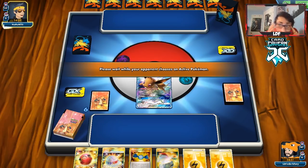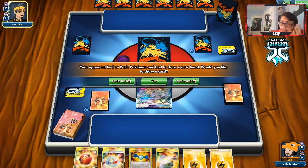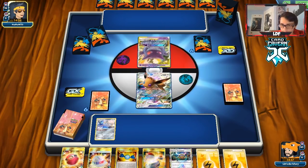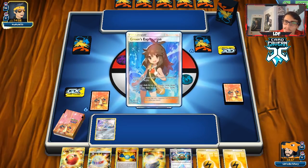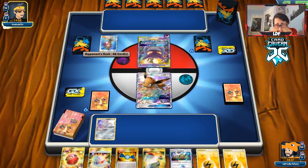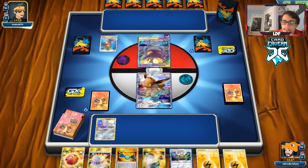I slap a Choice Helmet on and then go Cherish Ball. Oh, they're playing Gengar and Mimikyu — that's actually kind of bad for us because we play a lot of trainers in this deck, maybe 50-60 percent of our deck is Items. We get a good top deck. This matchup might be a little tough. The scary thing is they have healing, and they can Alolan Muk too if we're not careful.